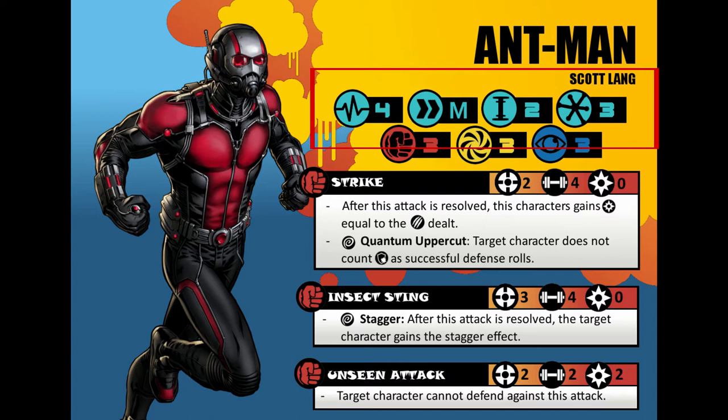There are sizes from 1 to 5: 1 being like a trash can, and 5 being a building. Kind of the default for a normal-sized human is a 2. This plays a factor when moving over terrain and throwing items. Ant-Man may be a 2 now, but he has skills that can change that. And the last of the top icons is the threat level.